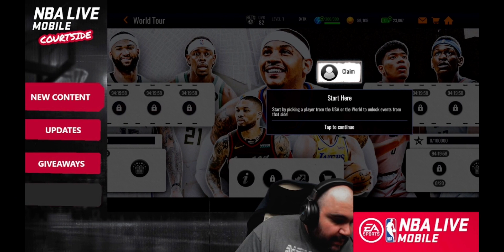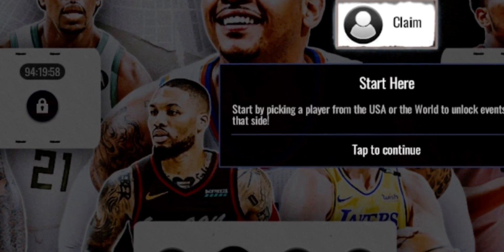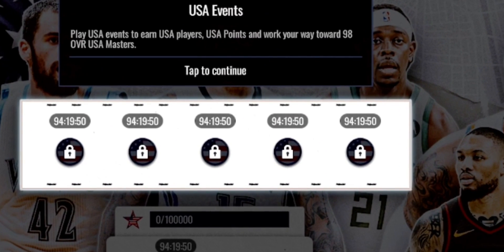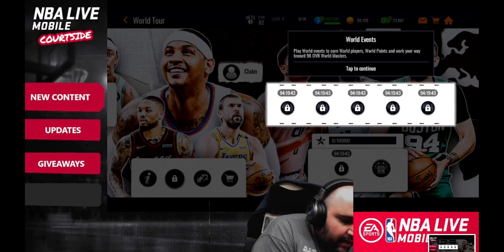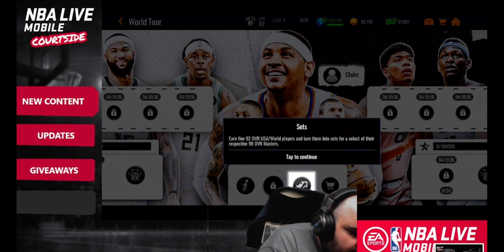The map looks very similar to Lightning vs Thunder. You've got two sides — USA on the left and the world on the right. You start by picking a player from either side, which unlocks that side's events. You'll earn USA or world points working toward those 98 overall masters. There are five events at the top and blitz events at the bottom. You can also use 59 to 92 overall USA or world players in sets to select your 98 overall masters.